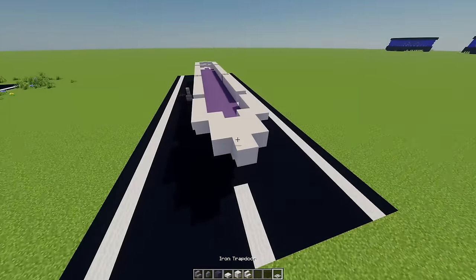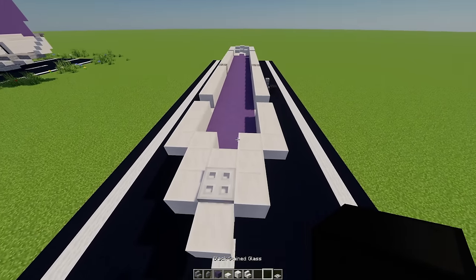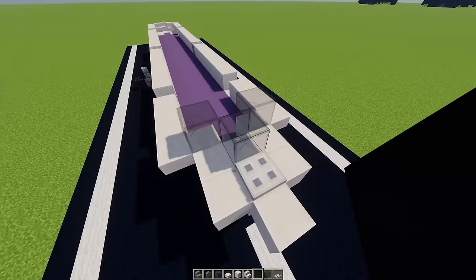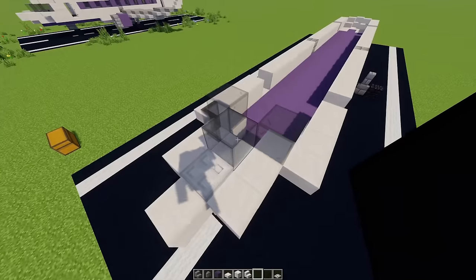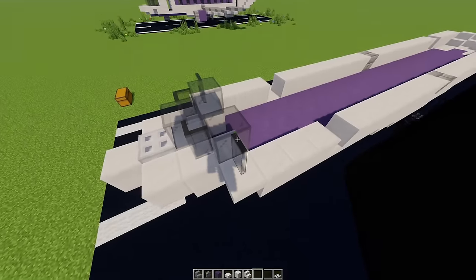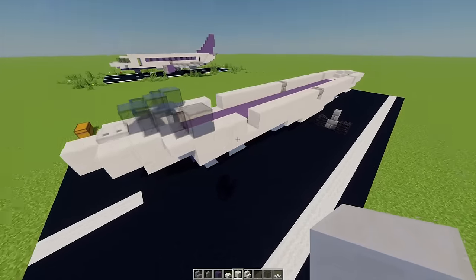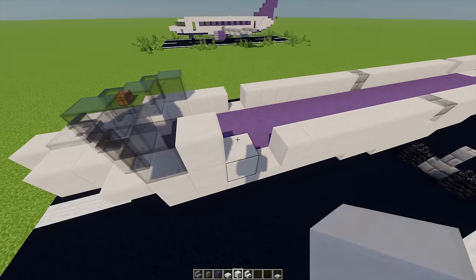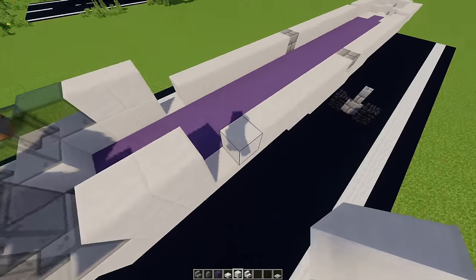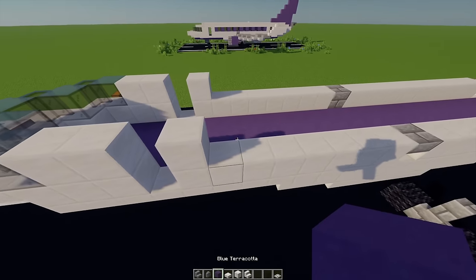Moving on to the front, I've got an iron trapdoor and I'm going to place that on this block. Next up I've got some black stained glass blocks — I'm going to place one just here and another on each side. With some black stained glass panes I'm going to place one on each side of this block, then another one each side of these two blocks, and finally add two more black stained glass. Then with some more quartz blocks I'm going to go across two on each side, and next to each of these doorways I'm going to place another two blocks.